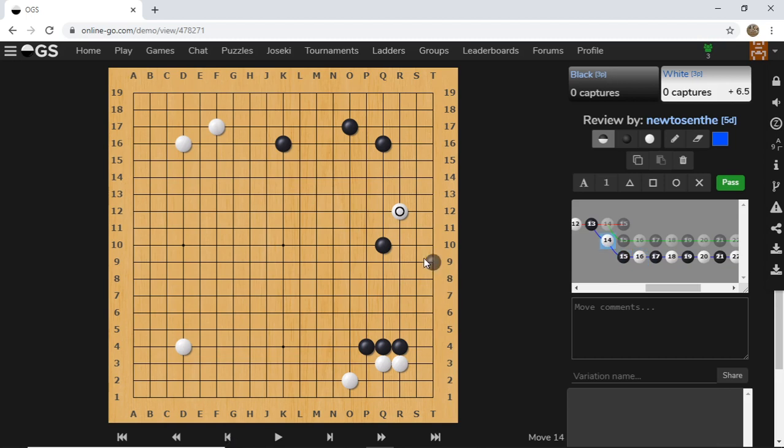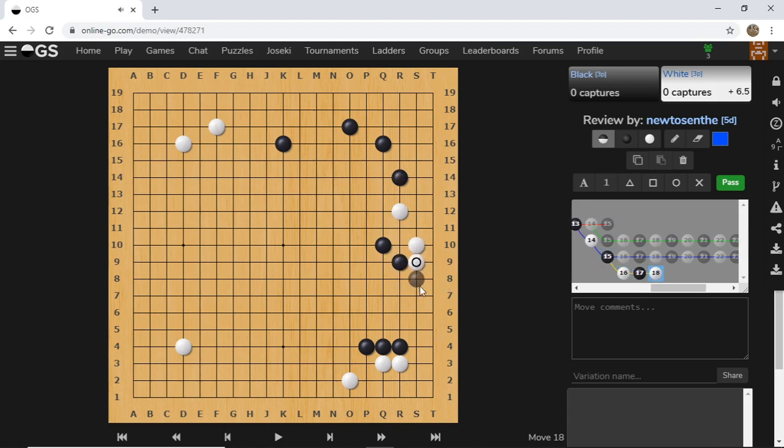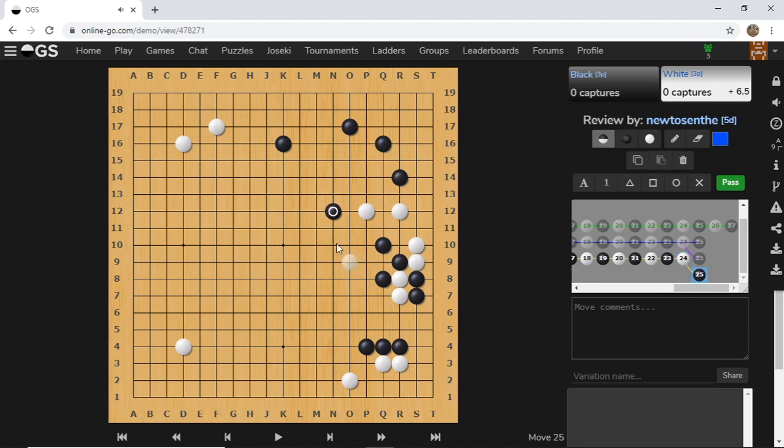So R12 could be a good move. But if white tries to slide upward, black will block. There's just not enough eye space for white to live here. White just has to run, and whenever you run, you can be attacked from all kinds of different directions.